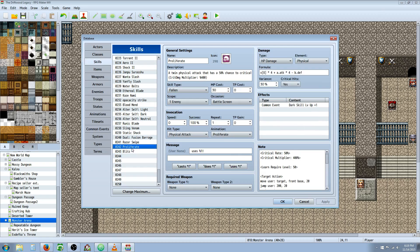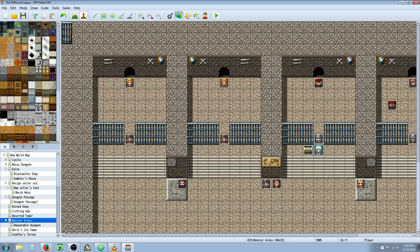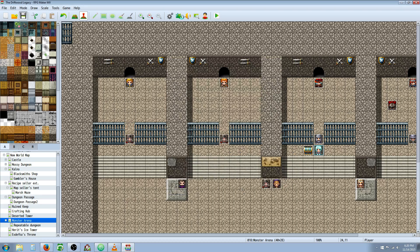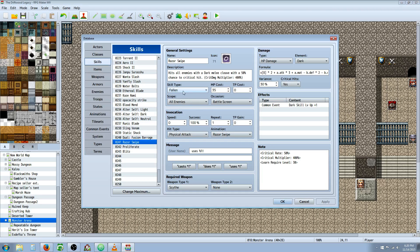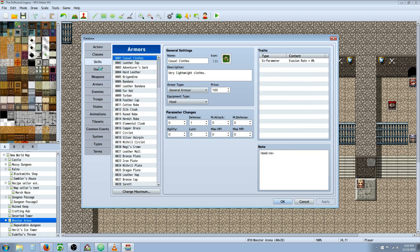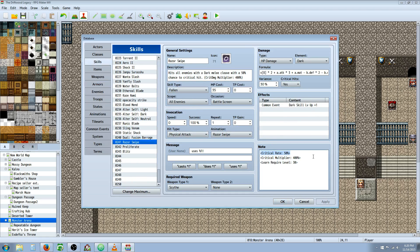I'll show you the skills and maybe go over one of the action sequences. For Razor Swipe — pretty simple. Give it a name, a graphic description, and let the player know we're using critical multipliers. You'll need a couple of plugins: the Yanfly Core Engine, the Damage Core, and Critical Control. That might also require the Battle Engine Core. I've gone with a custom skill type — you can go to Types, add a new skill type. I've gone with Fallen, but you can call it whatever you want. Let the player know we're going to give it critical multipliers.